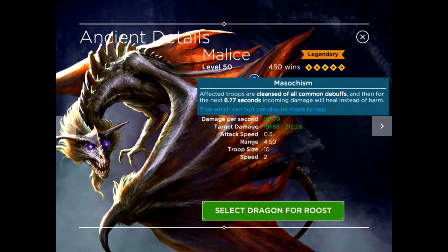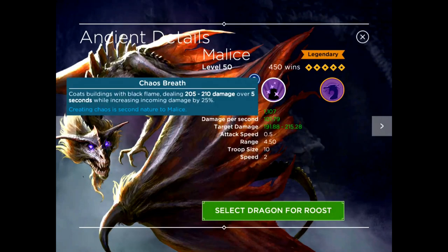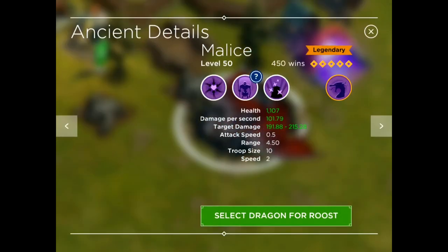Her ultimate is Masochism — affected troops are cleansed of all common debuffs, and then for the next 6.77 seconds, incoming damage will heal instead of harm. That duration is 6.77 seconds at level 50. That's actually really powerful. I think in terms of gameplay I'm going to use a lot of Chaos Breath and a lot of Masochism — those look like the coolest abilities to use.